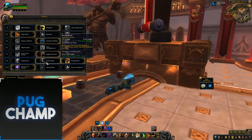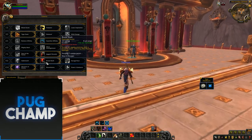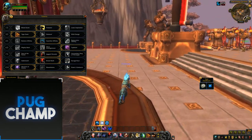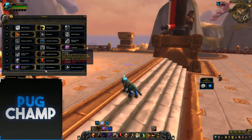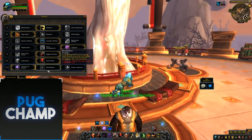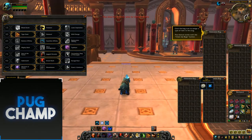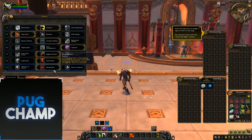You want to take Brutal Slash because it's going to be hitting all the targets and giving you combo points — just make sure you're using that. And then for the last row, you want to use Blood Talons so that when you get your instant Regrowth proc, you're using that all the time and then just bleeding out all the targets.